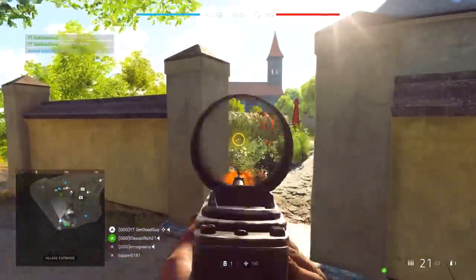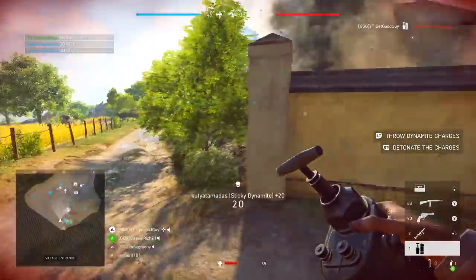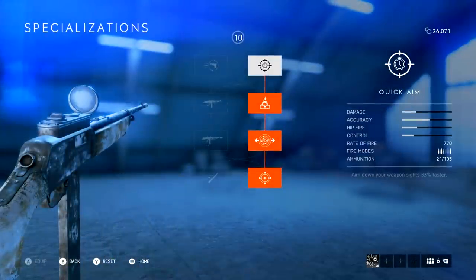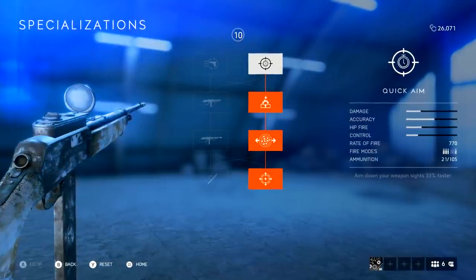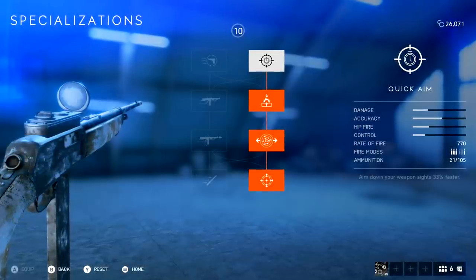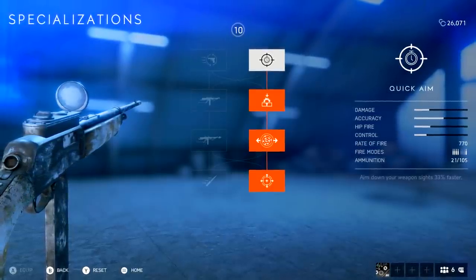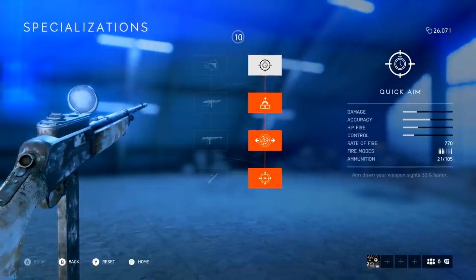I also like to pair the M1907 with dynamite, because it really feeds into the aggressive, get-up-in-their-face playstyle that I advise — just to cause even more havoc. As for my specialization setup: I go with quick aim at the top, because I almost always do on every gun — it makes the weapon feel far more responsive. I then have recoil buffer and custom stock in the middle to double down on ADS, and lighten stock at the bottom for the very same reason. If you want to go for hipfire, use the full left side instead, and at the bottom you can choose between the bayonet and lighten stock depending on personal preference.